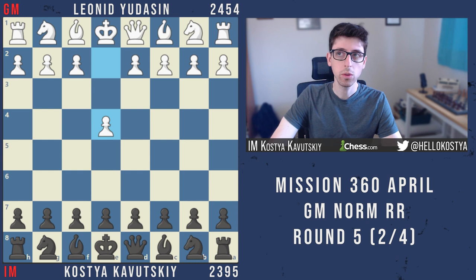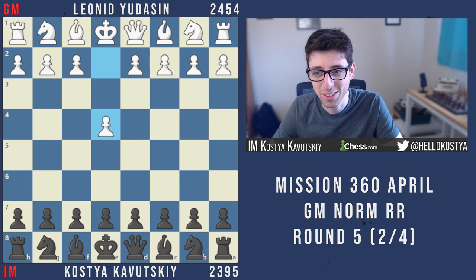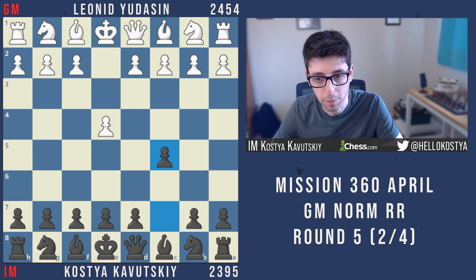This was round five of the tournament. At this point I'm on two out of four, so an even score. I'm playing black against one of the GMs in the tournament, Leonid Udasan. I also played him in the previous norm events, so this was his third event in a row — I can only imagine how tired he was feeling. I wasn't exactly sure what to expect in the opening because he was definitely playing a lot of sidelines and somewhat offbeat systems against the Sicilian, but generally I'm quite happy in the Sicilian when the opponent goes for any sideline.